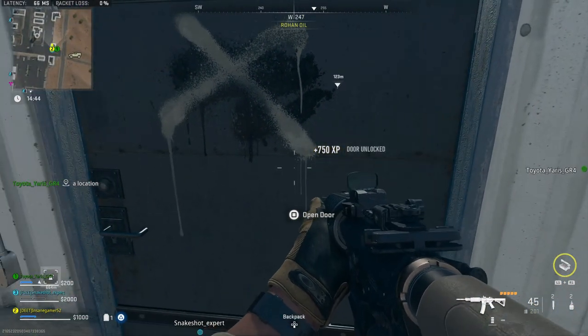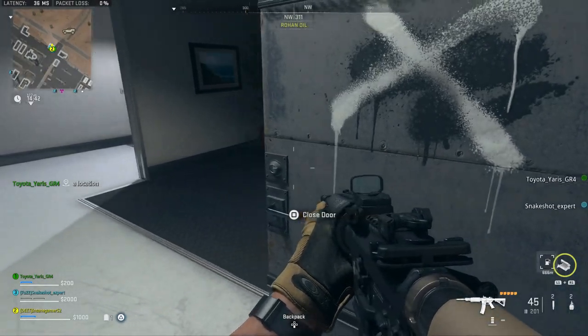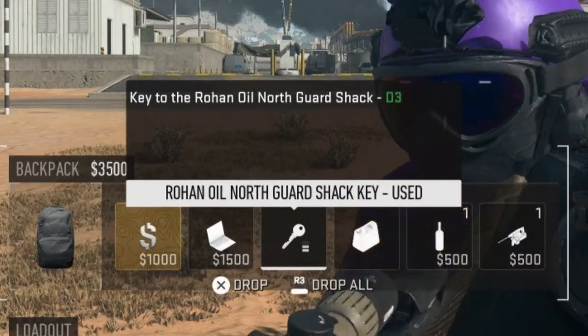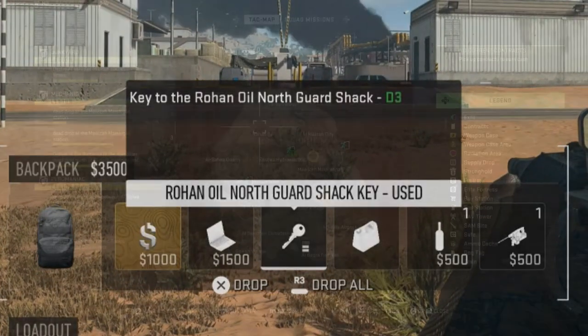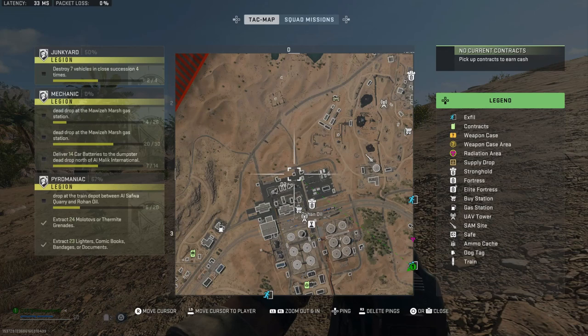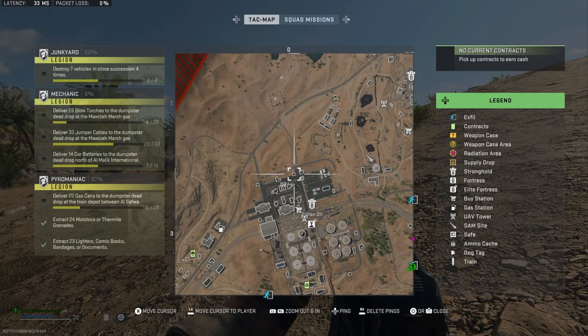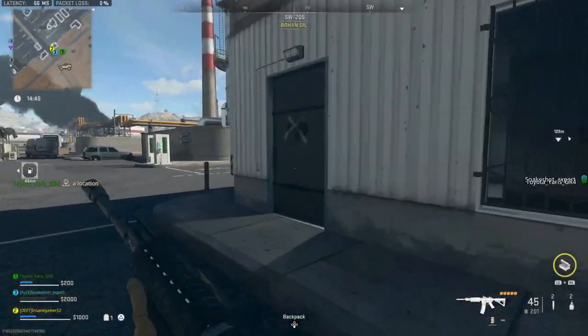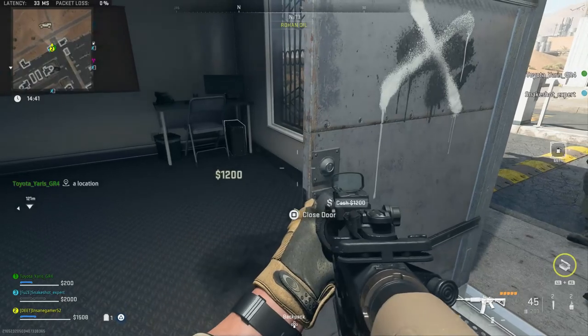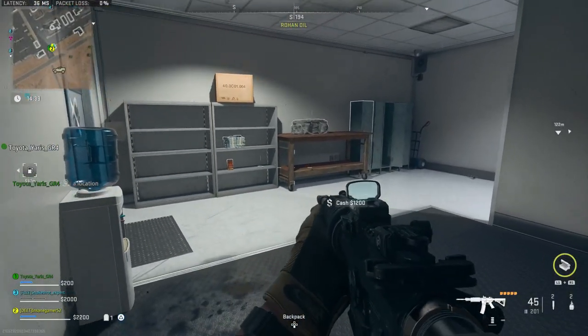The next locked key location is the Rohan Oil North Guard Shack. The description says it's a key to the Rohan Oil North Guard Shack in D3. You need to go to this building on the north side of Rohan Oil — it's the guard shack right here by the gate. Open it up and you'll get a duffel bag, a locker, a computer, and some other valuable loot like an encrypted hard drive.